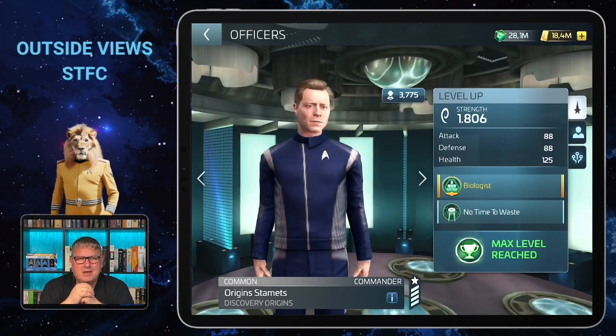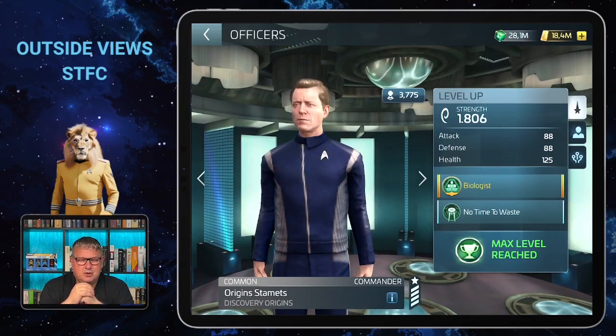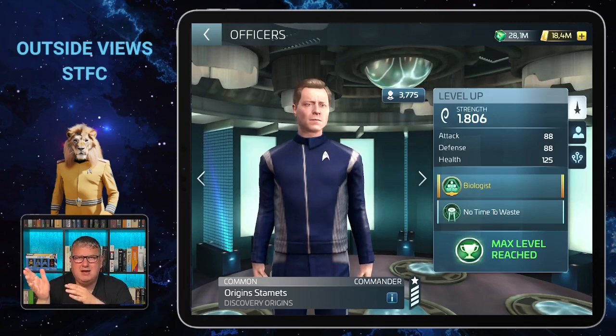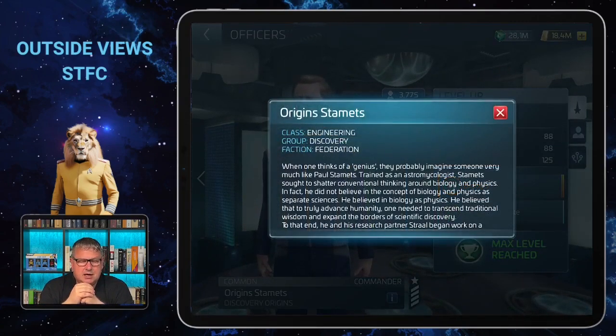Now let's have a look at Origins Stamets. It's another one with more than one figure in the game, but this is Origin Stamets, not Paul Stamets — we have that too. He is a common officer from the Engineering class.